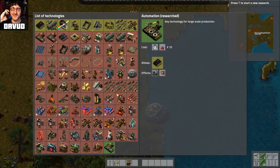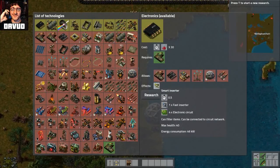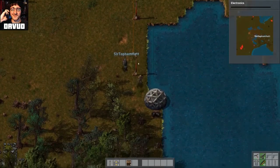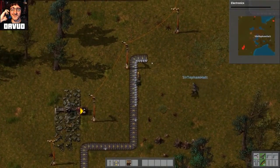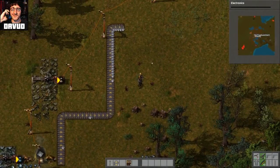Can filter items. Yeah, we need electronics. All right. Okay, so for electronics we need 30 of the red science packs. What? Scotty, stop laughing at me. I didn't say anything. It's just the science packs. Stop laughing at me.